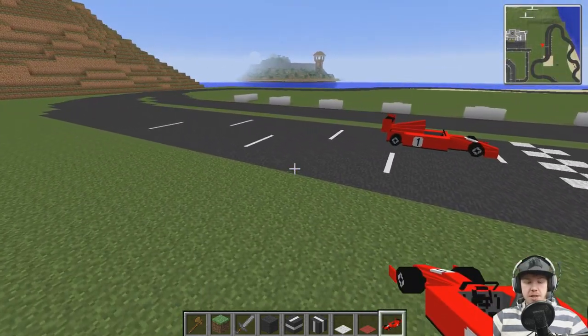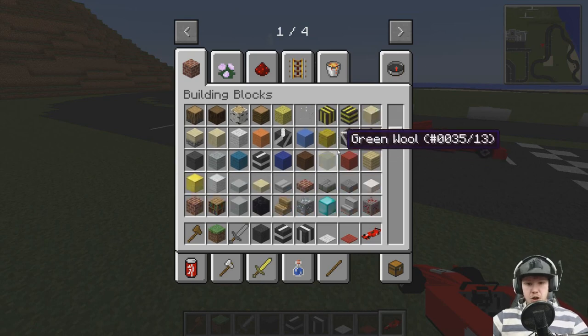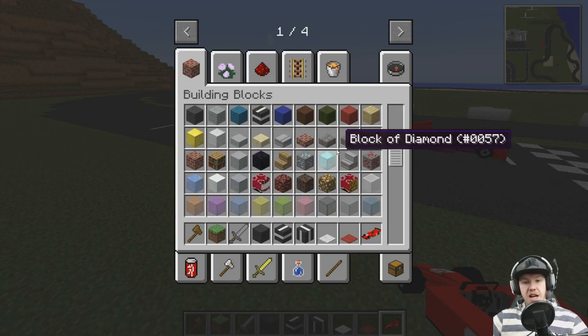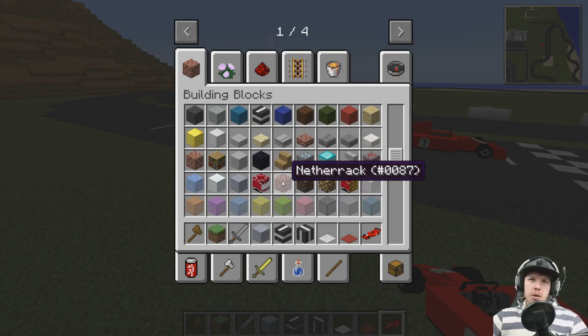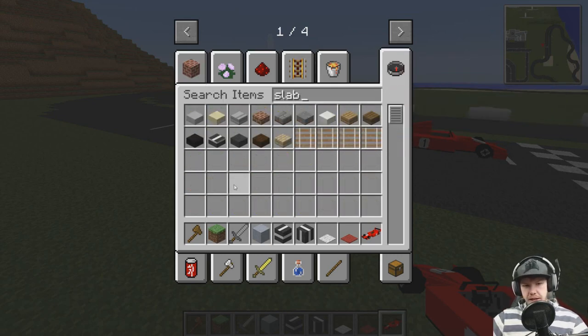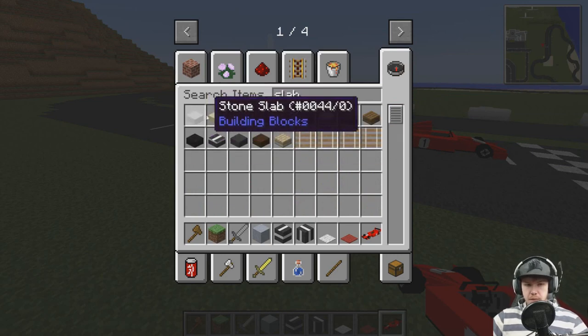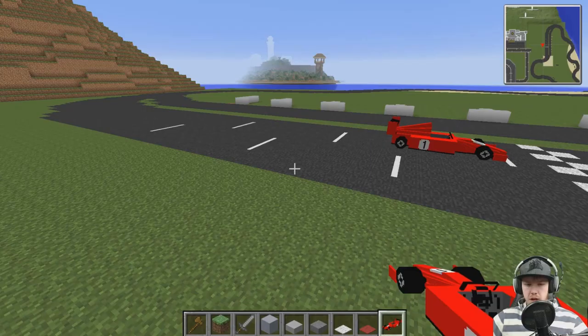First we need to choose what block we want for this retaining wall. I want something grey. Iron blocks could probably be a good one. Clay blocks are probably a better choice - clay blocks. How high do we want it? We want iron bars on top of it in some places, and we want slabs on top in others. So let's have a look at slabs. I think I want to go with a darker slab, maybe even black. Either this one or this one - let's check it out.